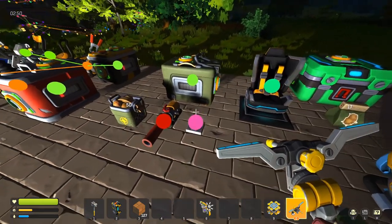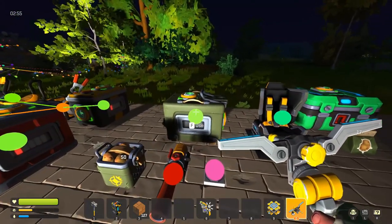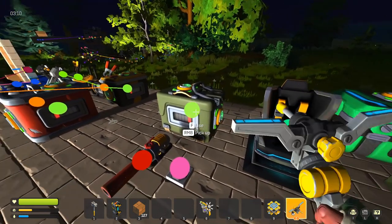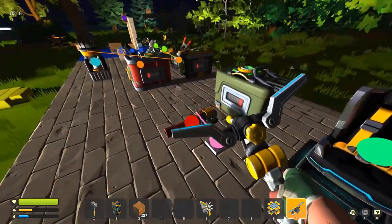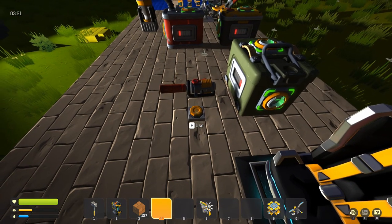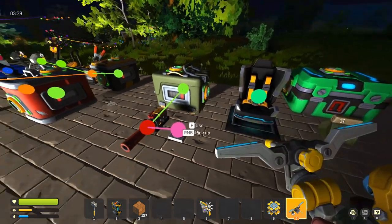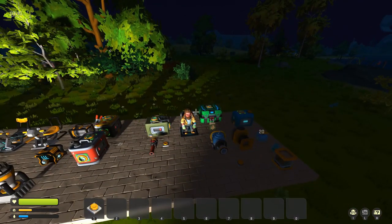Moving on, we have the mountable spud gun. Just like your gas and battery containers, this has a spud container. We're going to load our spuds in, connect the container to the mountable spud gun, and hook up a button to the spud gun. Press the button and it shoots a spud. I also have a seat here — the seat is a lot like a driver's seat except it doesn't have the WASD conversion controls. You can hook stuff up to it, mainly buttons and switches, and control things that way.